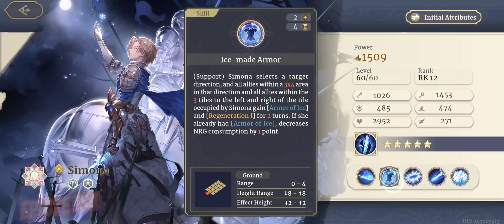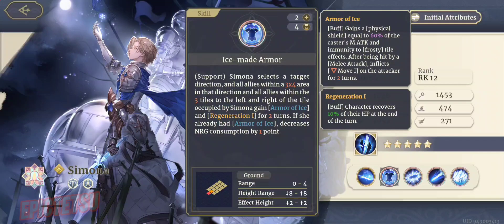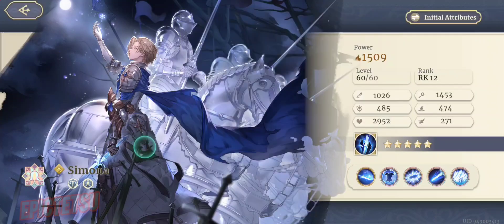Let's talk about Ice-Made Armor. This is a support skill. It's a 3x4 area targeting all allies — it selects a target direction and all allies within three tiles to the left and right of the tile occupied by Simona gain Armor of Ice and Regeneration, which gives 10% HP recovery at the end of the turn. And if she already has Armor of Ice, it decreases energy consumption by one point.